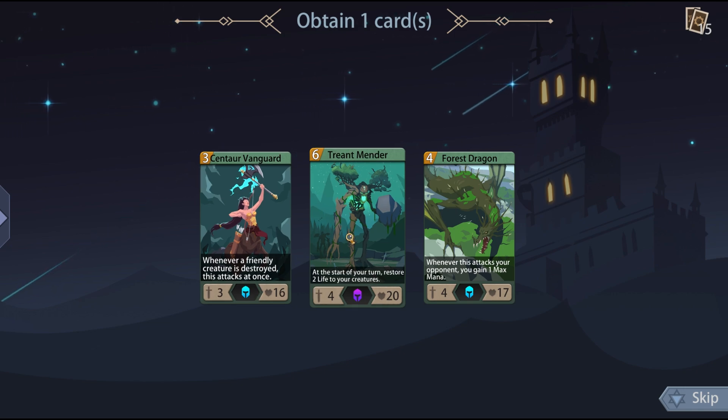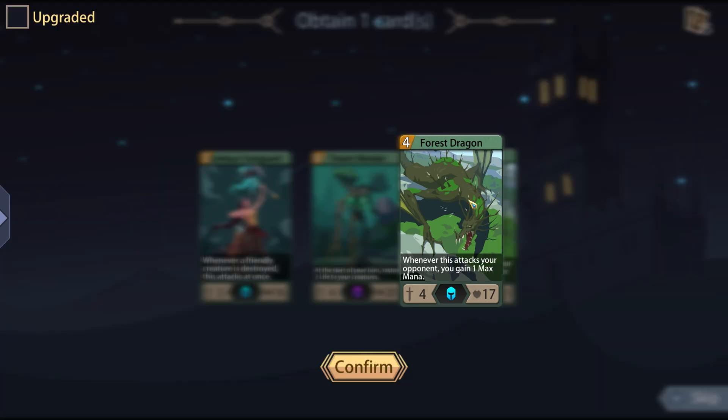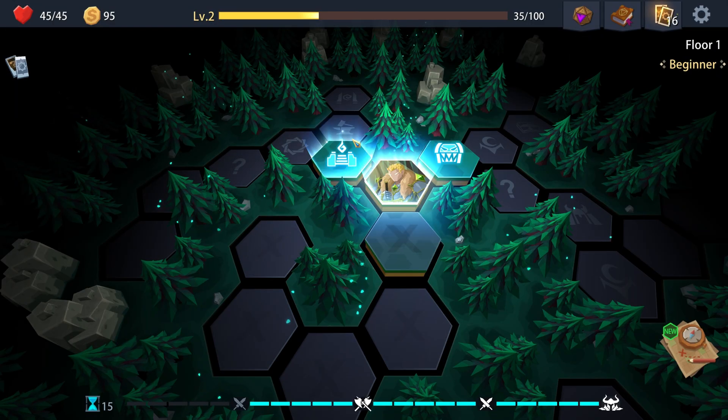Whenever friendly creatures attack - ooh, at the start of your turn, restore two life to your creatures - that's really good. Whenever this card attacks your opponent, you gain one mana - ooh! I think I'm going to do the Forest Dragon, just because that's a really nice card, and hopefully I can also gain two life from it.